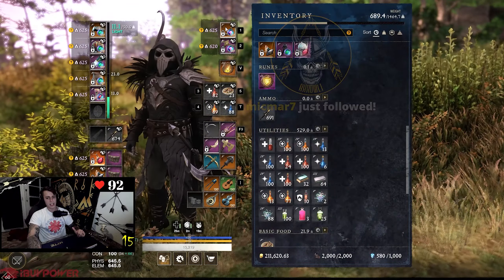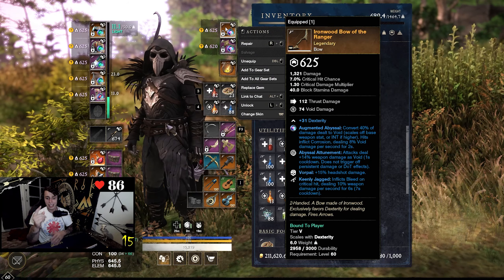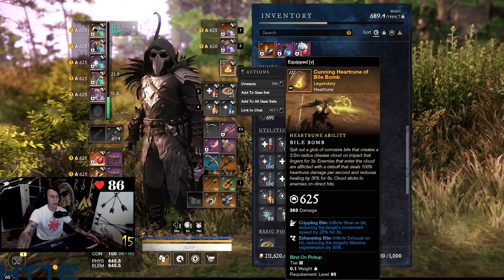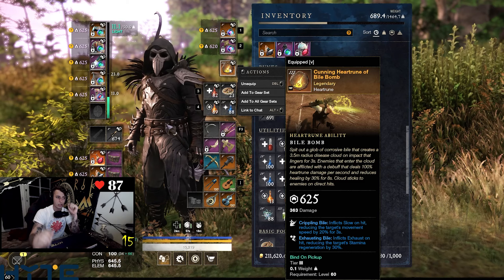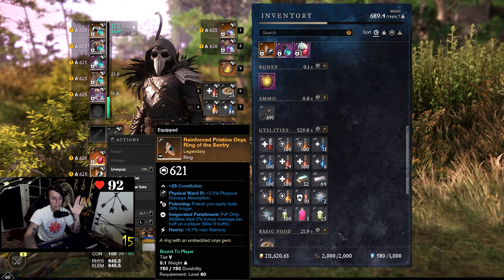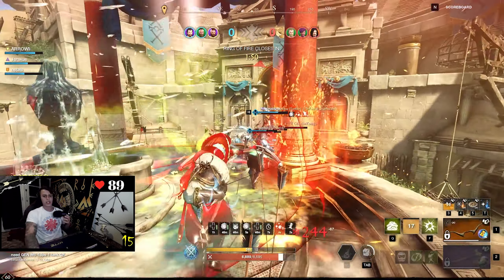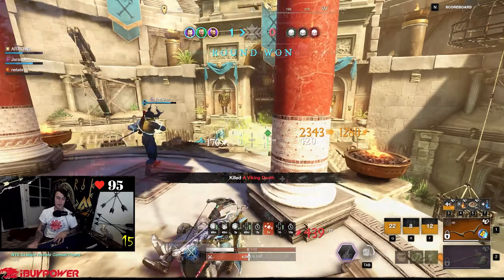On top of those DoTs, we also have Attunement — another DoT on the bow — Keenly Jagged on the bow, the void damage DoT from Runeglass ticking away, and our Heart Rune Bio Bomb — another DoT. We're at like seven or eight debuffs slash DoTs right now. It's just so many numbers. Good single target pressure, crazy AoE pressure. Running Poisoning on the ring so Poison Shot lasts longer and the bleed from Rain of Arrows lasts longer too. This is disgusting.